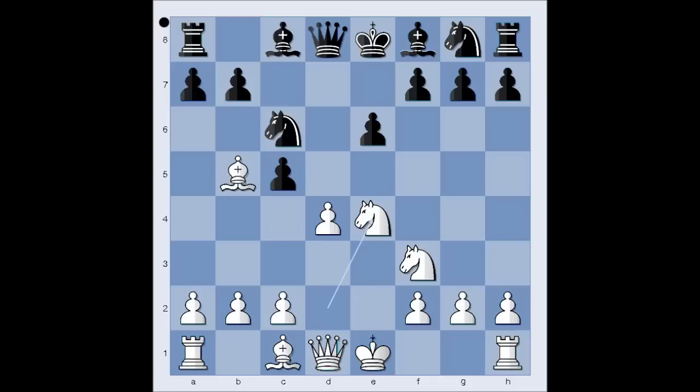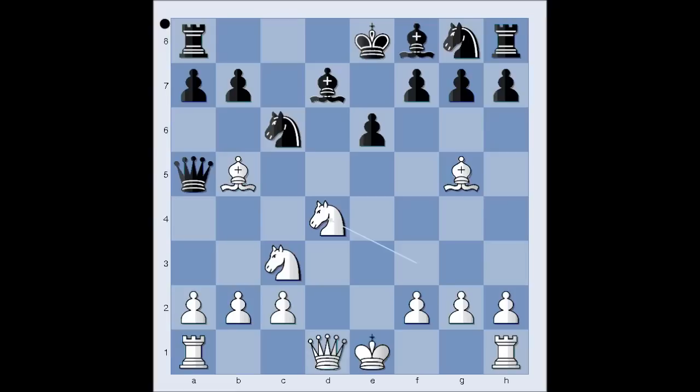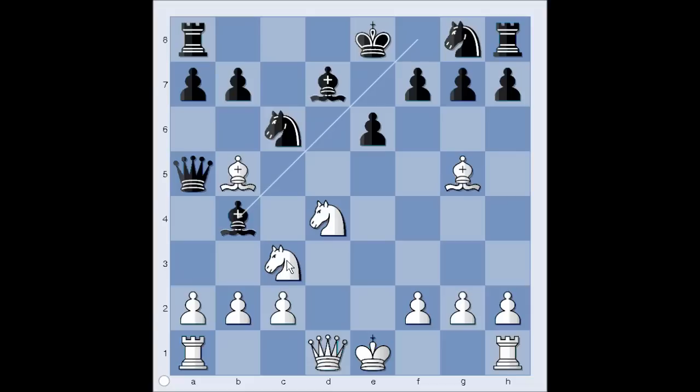d takes on e4, knight takes on e4, bishop to d7 unpinning. Bishop to g5, developing the bishop with a tempo, attacking the queen. Queen to a5 check, attacking the bishop on b5 — problem solved by knight to c3. c takes on d4, knight takes on d4. Ullmann played bishop to b4, attacking the knight. Perhaps a better move was a6, but we have bishop to b4.